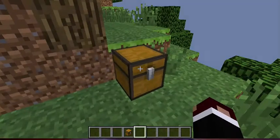And then over here in the chest, we've got all of the fish. So we've got puffer fish, because there's new fish. So we've got puffer fish, clown fish, and raw salmon.